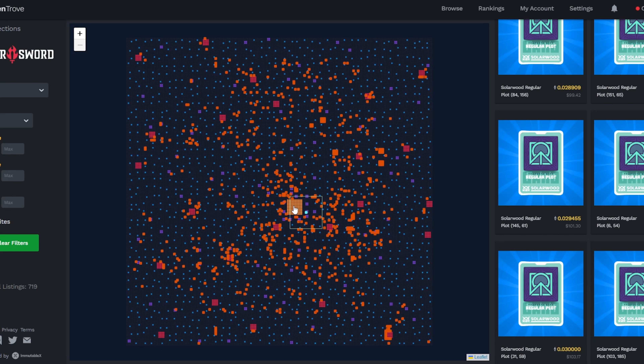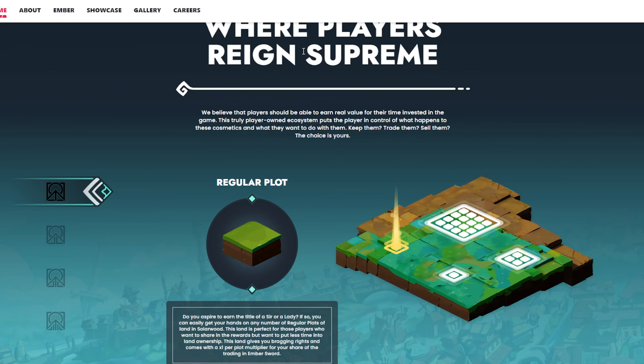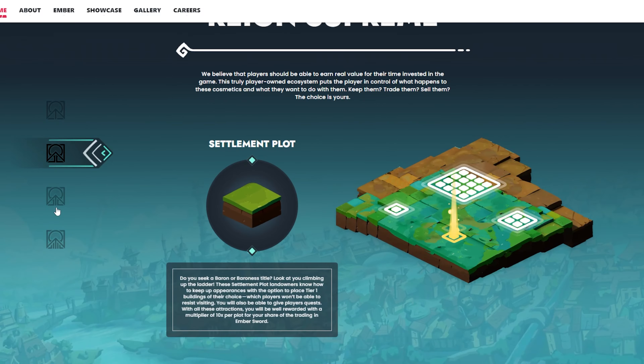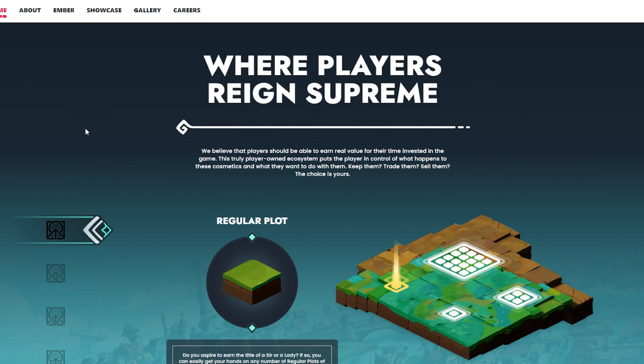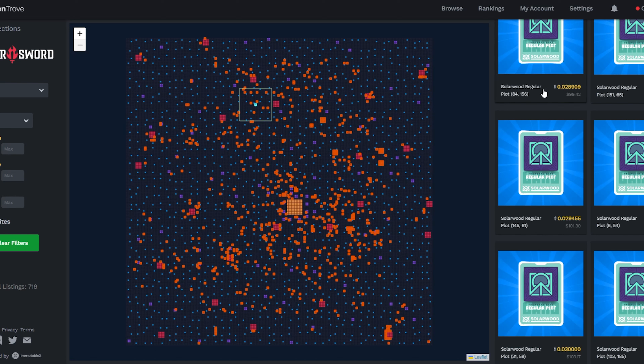You can grab the cheapest land if you choose, or be more strategic and get land close to one of the settlements, cities, or even grab a city plot. If you want to know more about the differences between the land types, go to their website and scroll down a little — there are four different types of lands with different benefits. I encourage you to do your research in both their white papers and their website so you can be strategic about which type you choose.